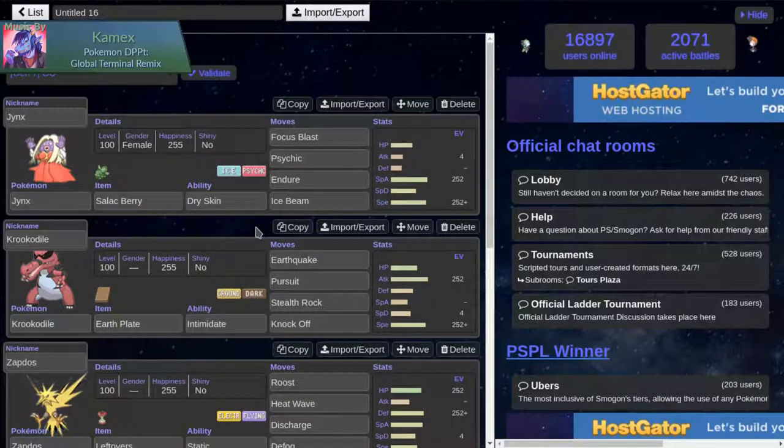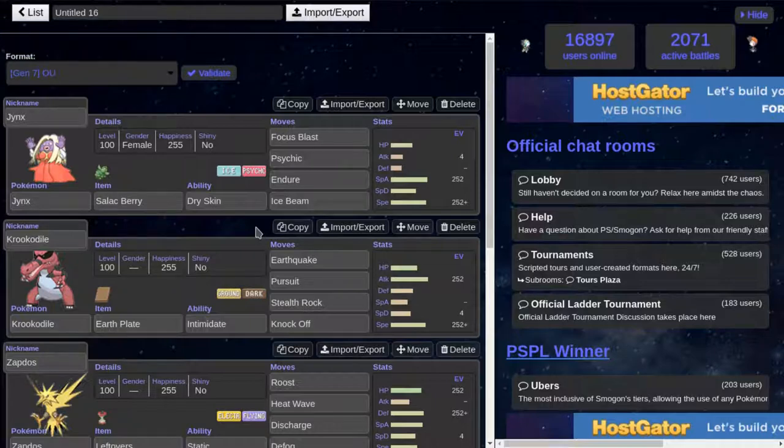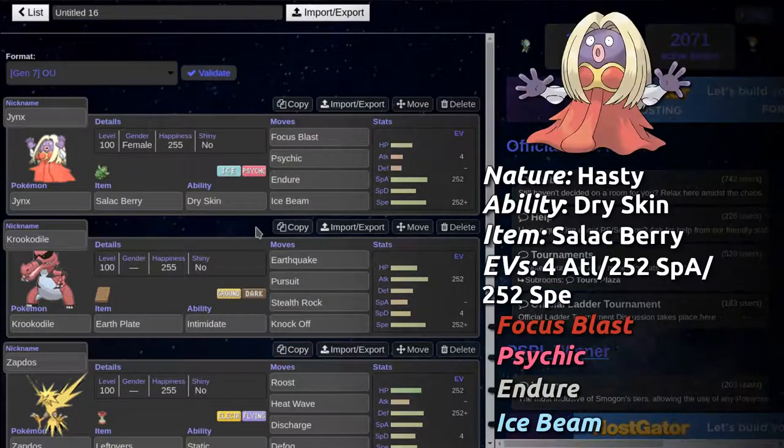Hello guys and welcome to Pokemon Showdown OU Live. In this Showdown OU Live it's gonna be my first run, so we're going to use a unique team — we're using Jeans with a Salac Berry and a Doll so we can hopefully get the plus one speed and late game sweep, because Psychic, Ice Beam, and Focus Blast is good coverage.